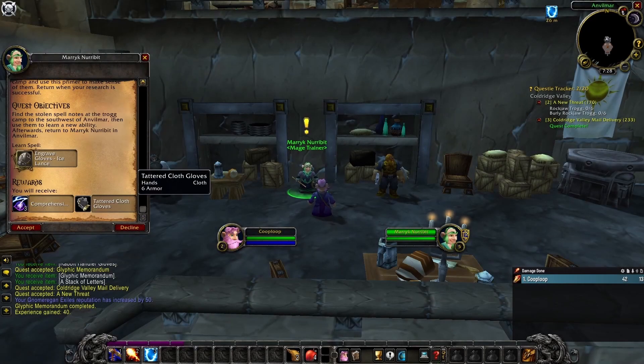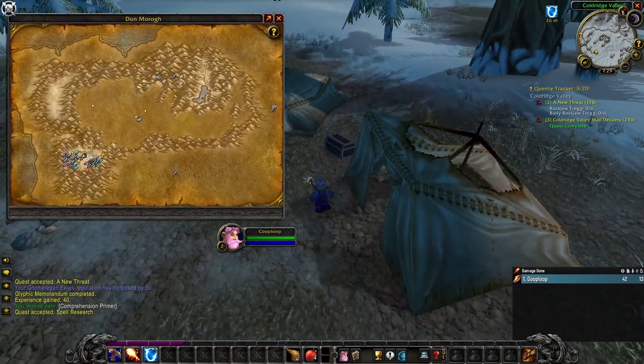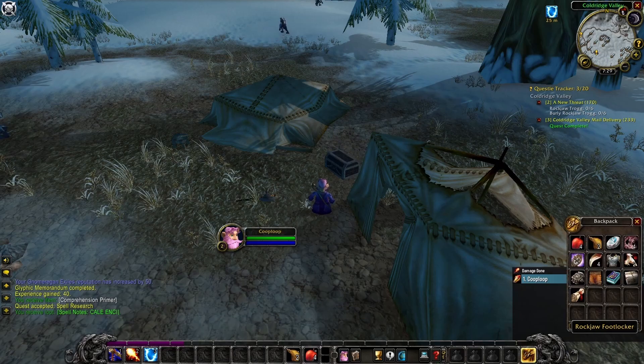Starting off with Ice Lances, you pick it up with your Class Trainer, and then from there you head over to a Foot Locker by a bunch of Troggs over here. You loot it, and boom, you have Ice Lances.